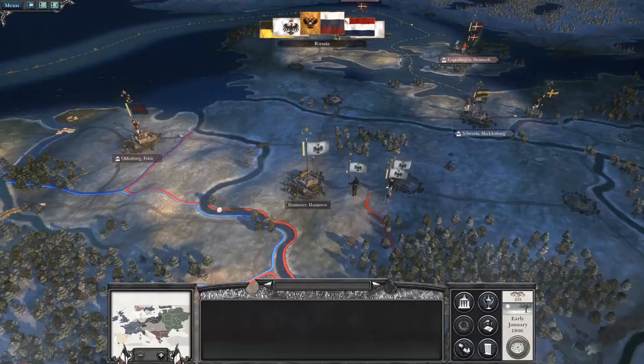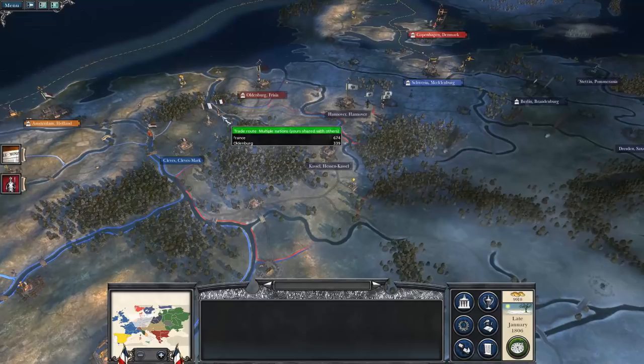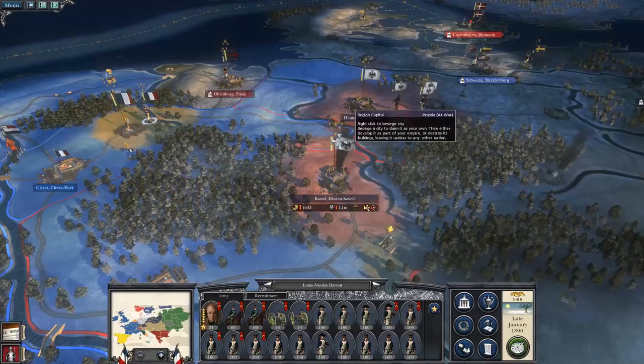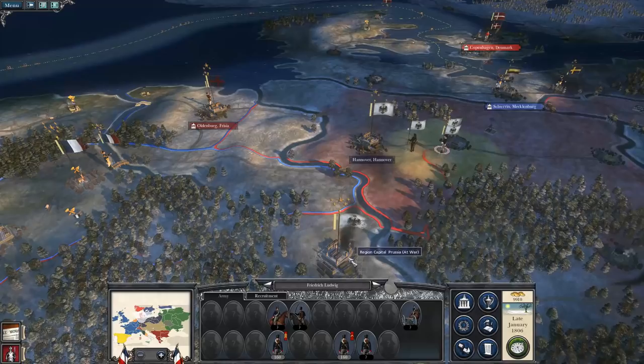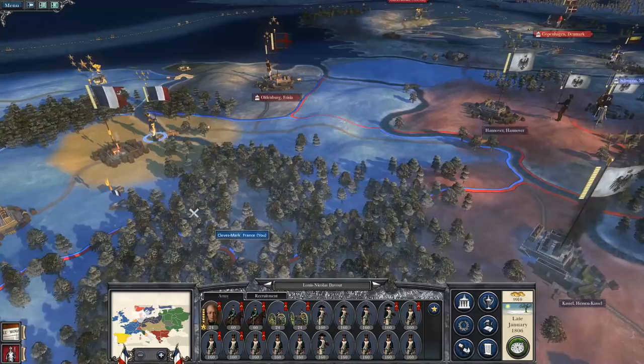An army just moved down here and took Hessen. So we have a choice: hit Hessen-Kassel or Hanover — we can't do both. There are a lot of troops out here.